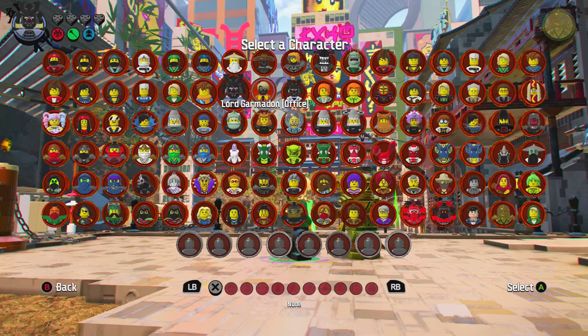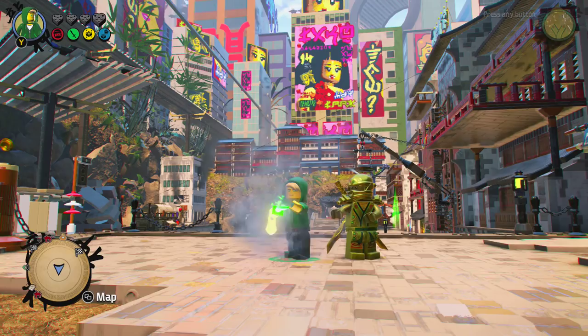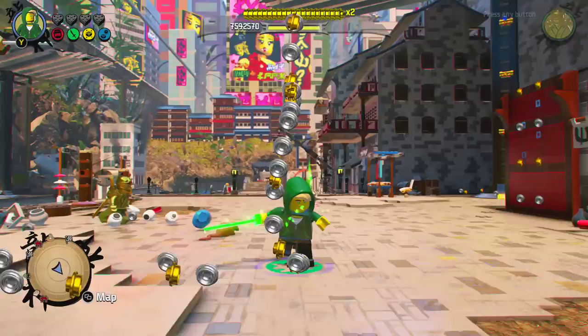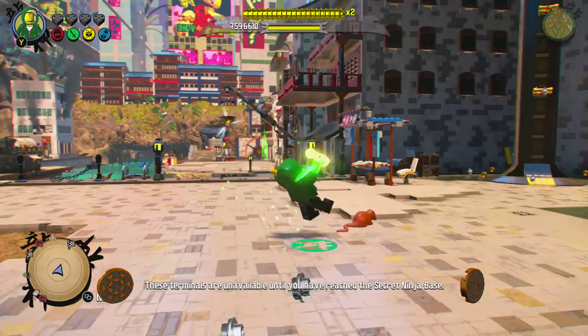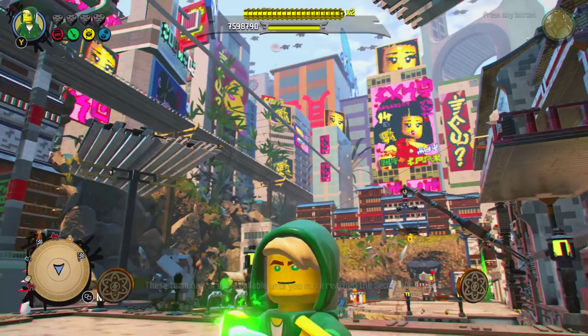Lloyd Hoodie unlocked. And look at that — we actually have Lloyd Hoodie, and he is the 102nd character of the game. That is not what I was expecting, but it does make a lot of sense, and I do like this character a lot. So that is the code to unlock Lloyd with Hoodie, and shoutouts to Mad Skeleton for leaving me the comment with the code.